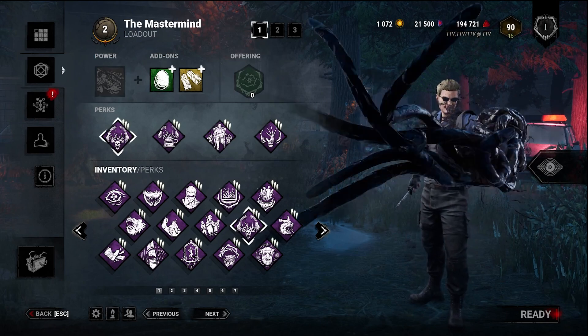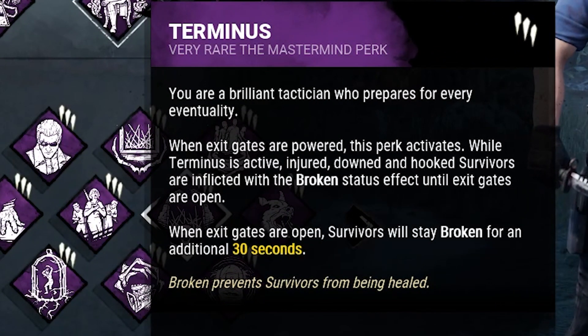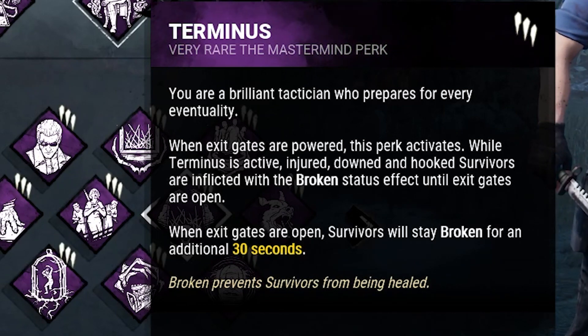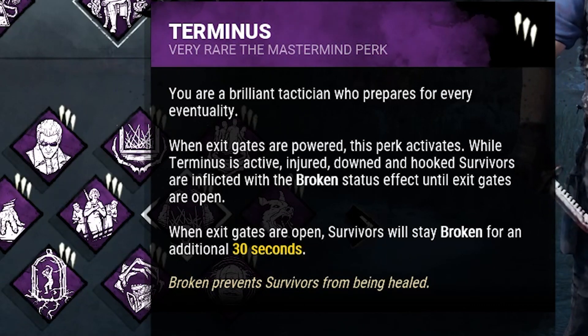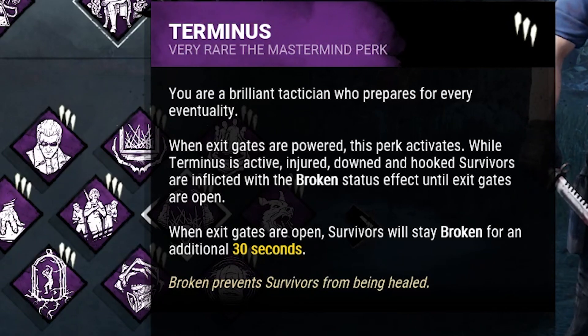Terminus is a perk that basically, once all gens are done, any injured survivor — until those gates are opened completely, no more 99ing doors — open completely, are broken. So there is zero healing.